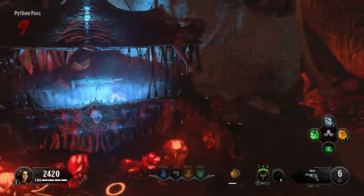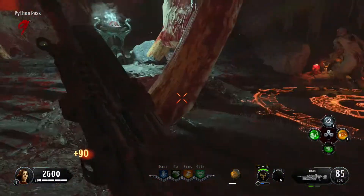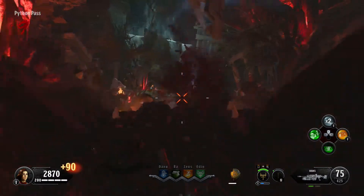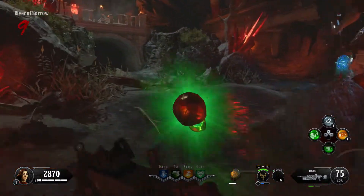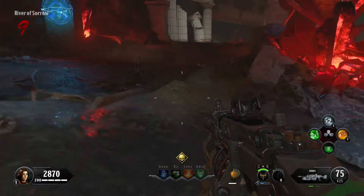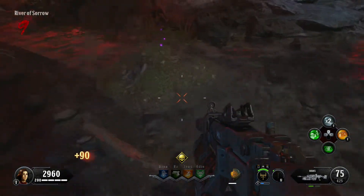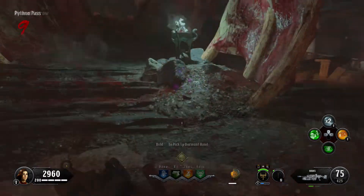So firstly, you're going to go get yourself a Dormant Hand. If you don't know all the locations for these, go check out my guide — I'll whack it in the description. There's 18 plus locations for this. What you want to do is find the Dormant Hand that's going to be in an object, purple glowing, just like this here. You want to knife it and pick it up.